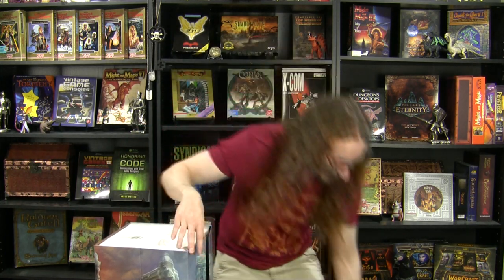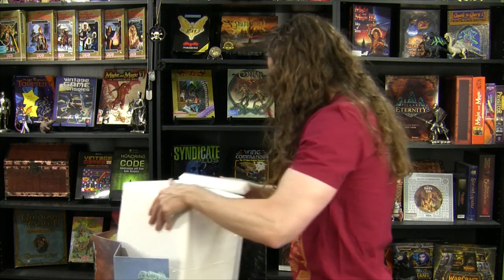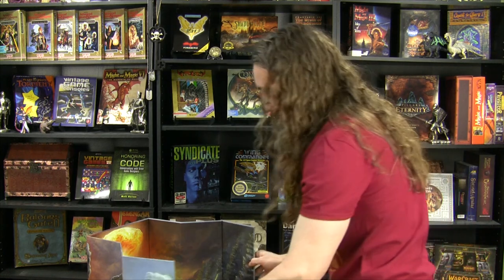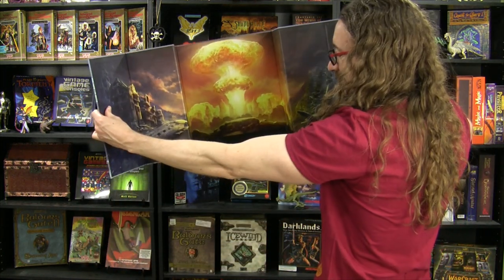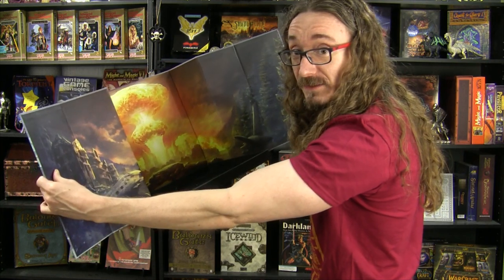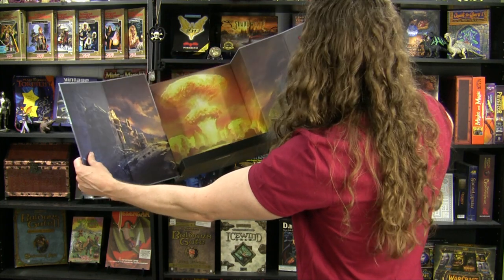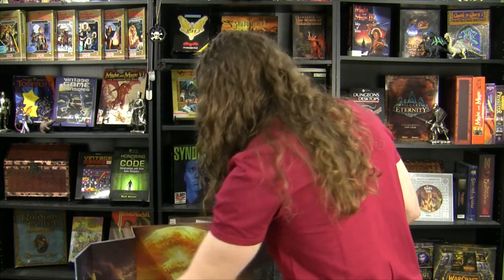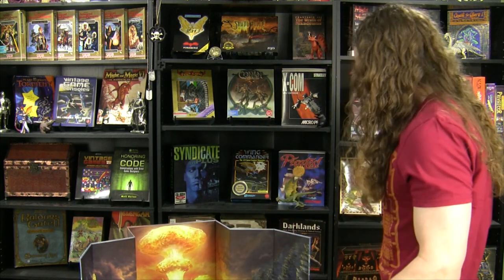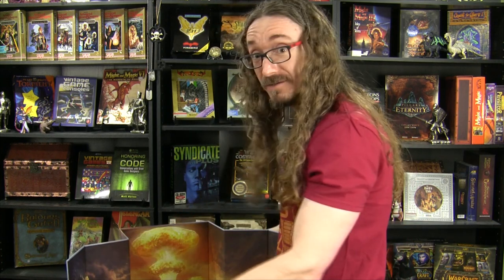Oh, I guess it opens up like this. Holy — look at that! Oh my God. So you open up the box and the whole thing spreads out into this. This is going on the shelf, guys. Look at the artwork on that — got the mushroom cloud. Just beautiful stuff. And the bottom — even the bottom of this is like felt velvet. Man, they really went all out on this collector's edition. I don't think I've ever been this impressed with the collector's edition of anything.